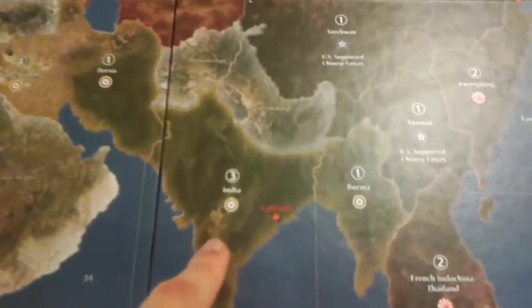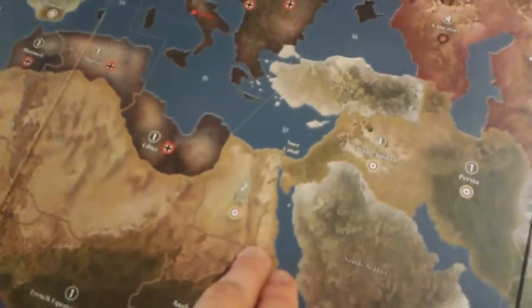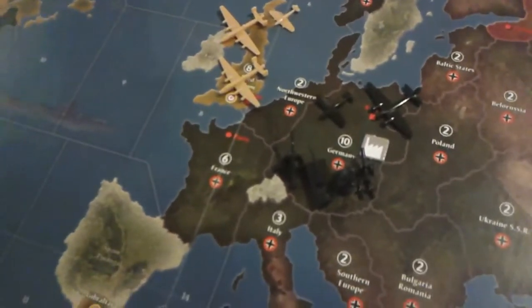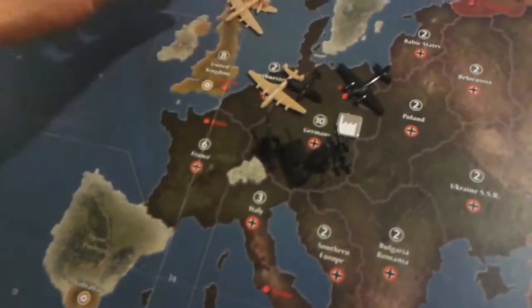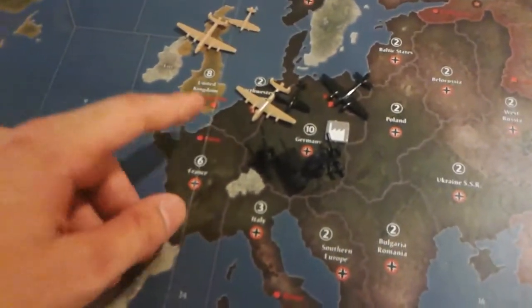India has one at the start of the game too — that's 3 units — or wherever you decide to build one throughout the game. If you put one in Egypt, it would be 2 units you could build per turn. The attacker decides to do a bombing raid by sending in a bomber. They can send in multiple bombers if they'd like, but for this example I'll just send in one.